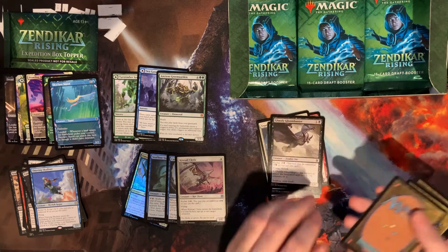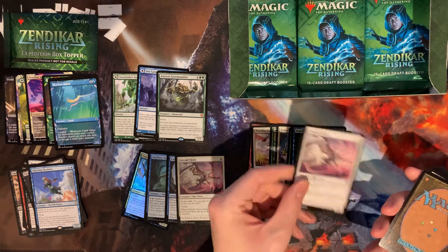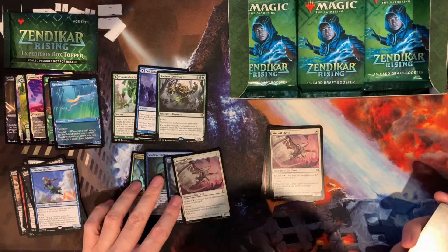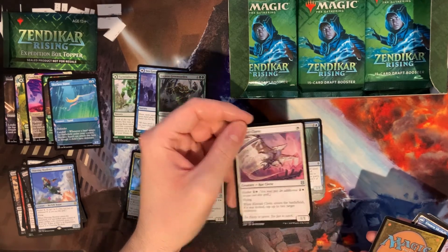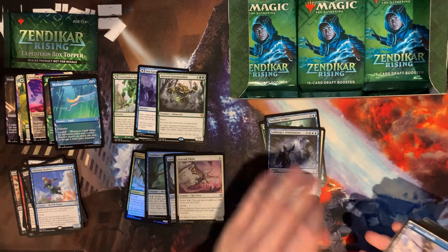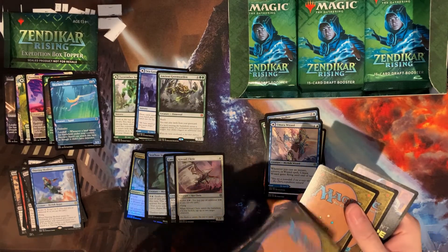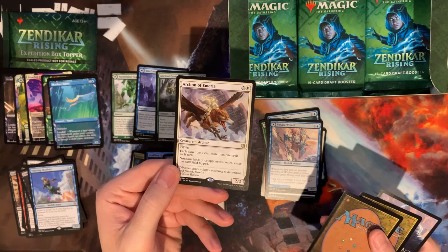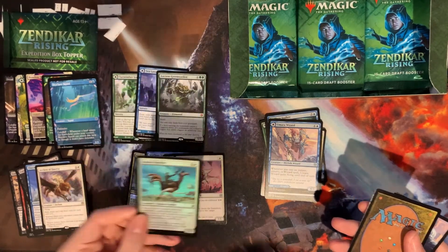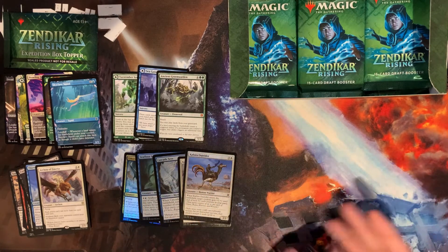The art on all these alternate-art cards is just beautiful. I really like the Ikoria comic book art, but these are just as nice in my opinion — they really pop when you see them. Unlike the M21 which were all just for planeswalkers, these ones you never know — it's Landfall on so many different kinds of cards, so you get surprised. Our rare is Archon of Emeria, a new kind of Thalia-bear-ish card, and our foil is Kabira Outrider.